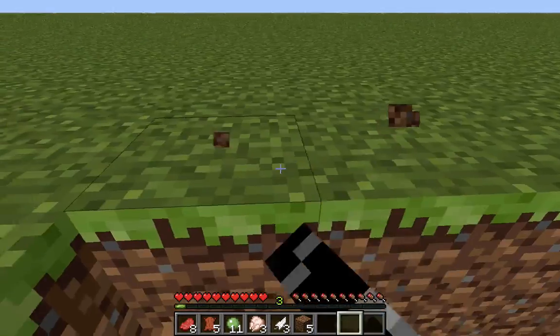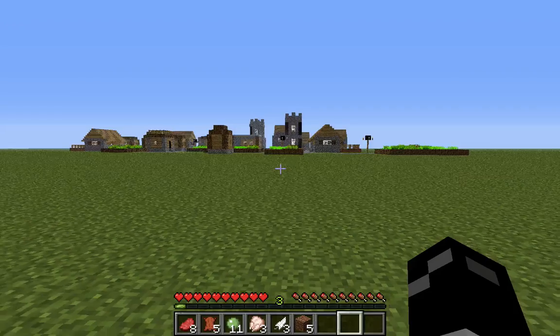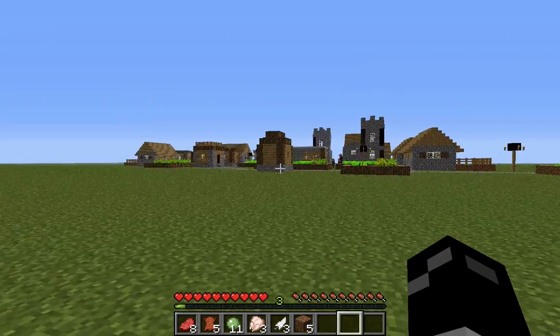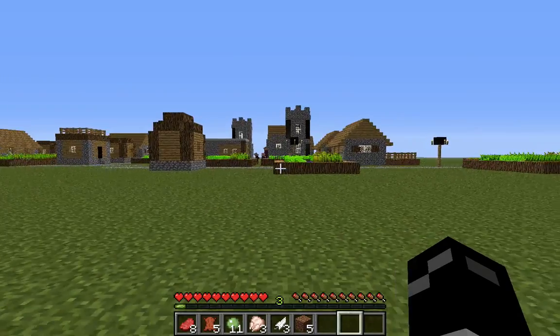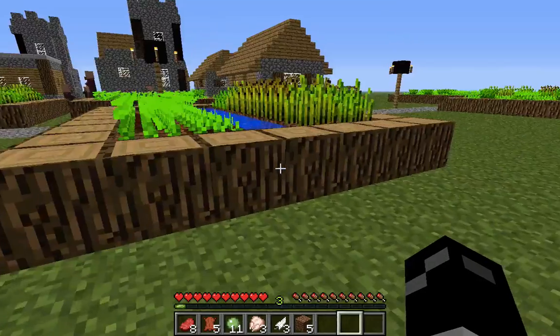Nope, no underground cobblestone. Alright, so you get cobblestone from the buildings. Torches — and you can cook this wood here to make charcoal. That's what I meant.